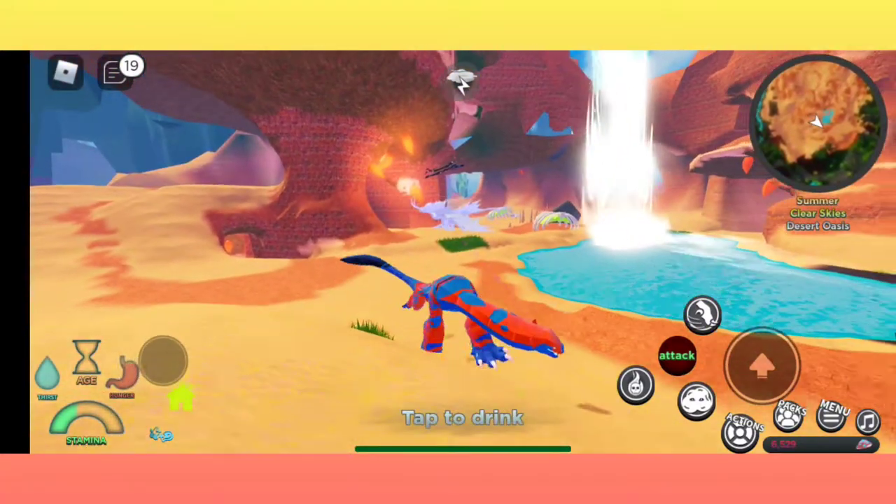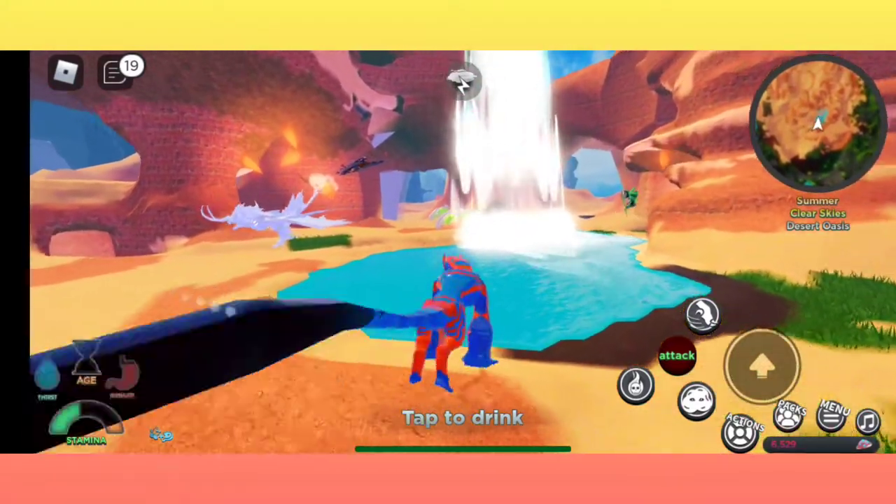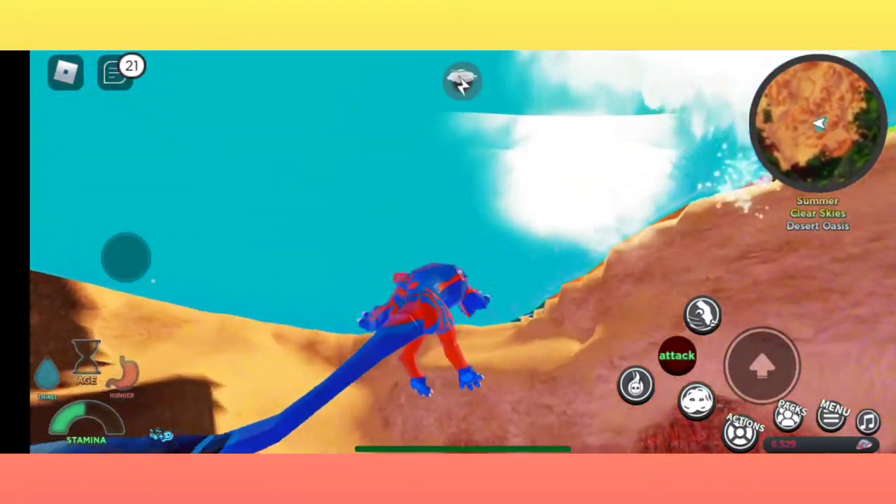It tells you what creature was killed to make that meat and how long it takes to rot. Oh, tornado — going to run. And if you sniff out a player, it tells you what creature and what player they are — their username. That's really cool.